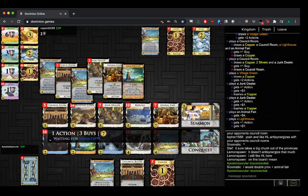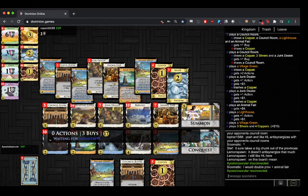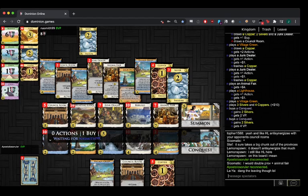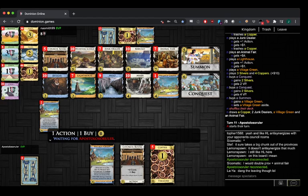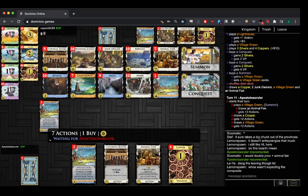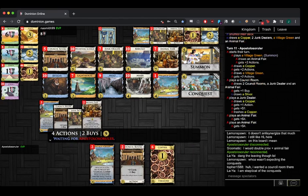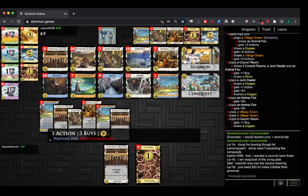Naismith just ran away with that one — he looks pretty ahead. Oh, he doesn't look ahead here — Apo has all his coppers in hand. Okay, let's see — going for Conquest and Rebuild, another green. Now he has a lot of Silvers for only two Council Rooms. Yeah, he only has two, so really a lot of Silvers there early. Might as well draw — very possible to that here. The Council Rooms are somewhere on the bottom. We now have 35 spectators.